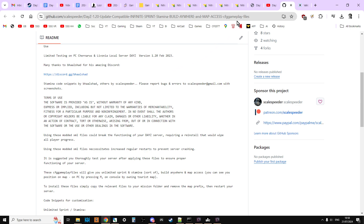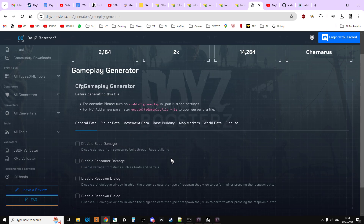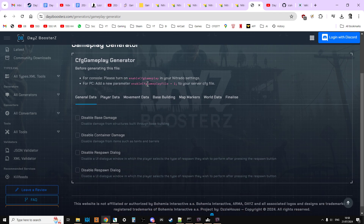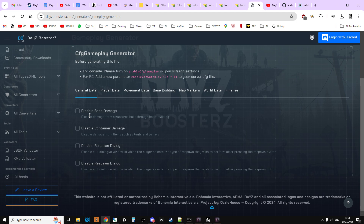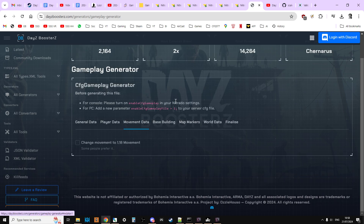In this video we're going to use the DayZ Boosters version. Go to All Generators then the Gameplay Generator. It reminds you to make sure enable cfg gameplay equals 1 is in your serverdz.config. We can choose: base damage disabled, container damage disabled, respawn dialogue — which means when you're unconscious you can't die so players can't quit after being shot — and unlimited stamina.